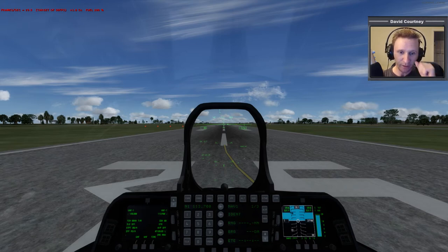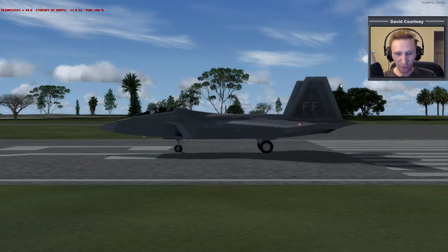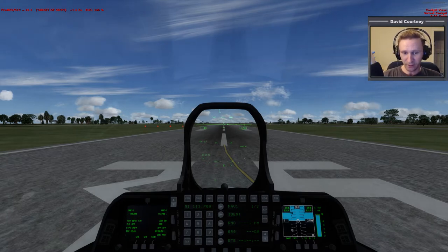Welcome to another Prepar3D 2.1 flight simulator video. From the cockpit view we're back in the Raptor. There's still a graphical glitch — when you go to the external view it sometimes takes a while to draw whatever vessel you're in.